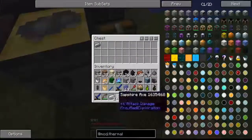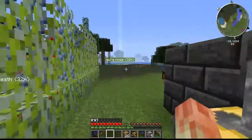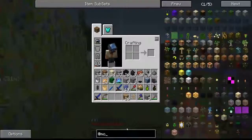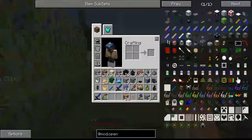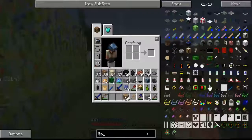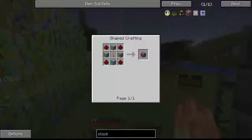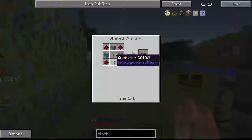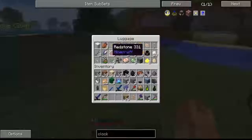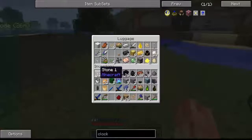Now we never have to worry about our thing. We can actually build a timer from Open Blocks, if I'm correct. There it is — our redstone clock from Extra Utilities. So let's build one of those. Let's grab our redstone.